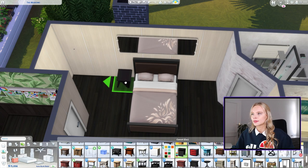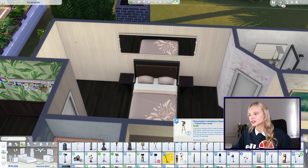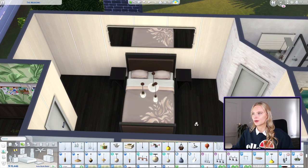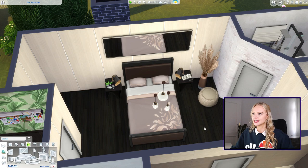For bedside tables, I'm going to do these funky ones — they're from University actually, which is weird. We'll do those two like that. Then we need some modern lights on top of them. We're going to do just these as the main lights in here, at the end of the bed. Then let's get two bedside table lights — I want something very modern. These look cool, they're super pretty. I've gone and added some clutter to the bedside tables: a book on one side and spa day rocks on the other.